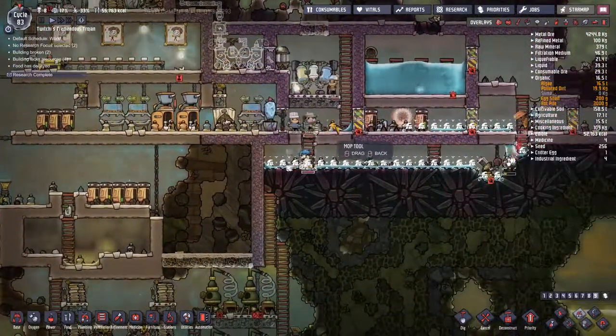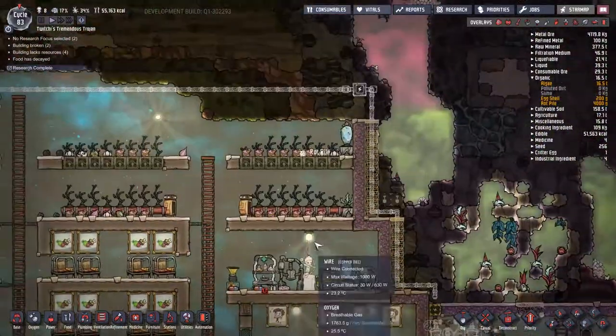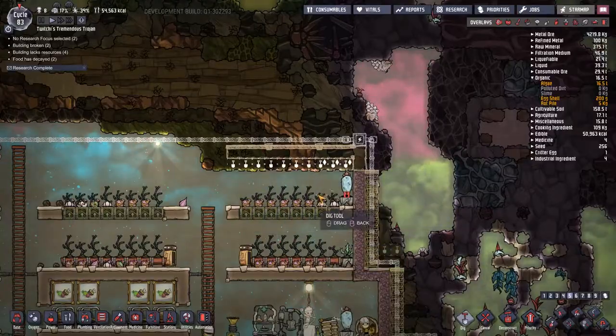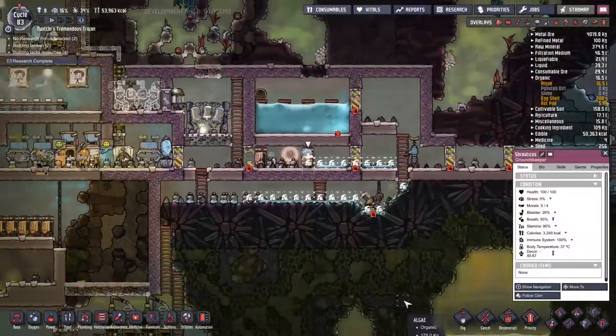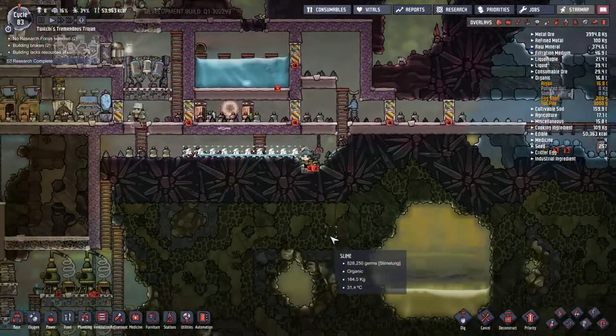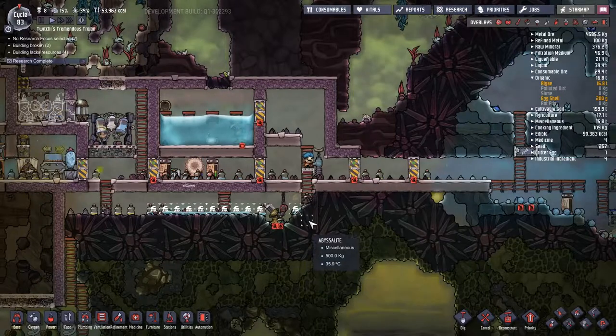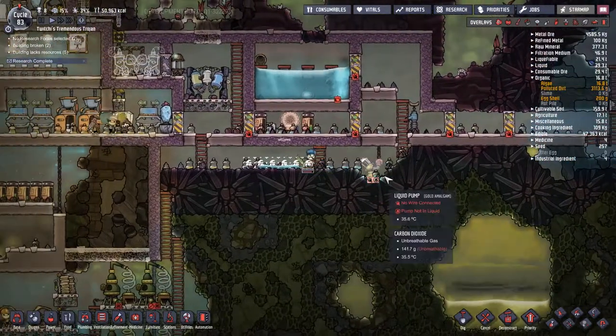We have got this problem brewing over here. Following Shrouticus as he does the work, I'm giving thought to how people are going to get around and put this bit of heavy wire in place, because it's all good putting a great big line across the top of your base, but if duplicants can't actually get up there and deal with it, then it's just not going to work in any way, shape, or form.